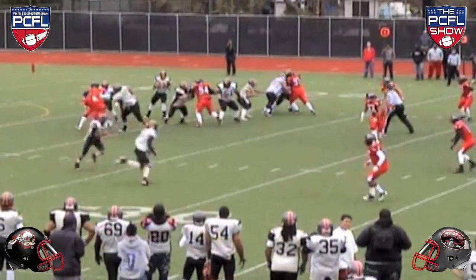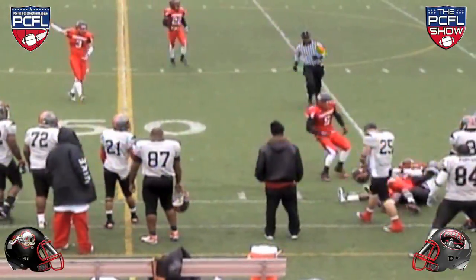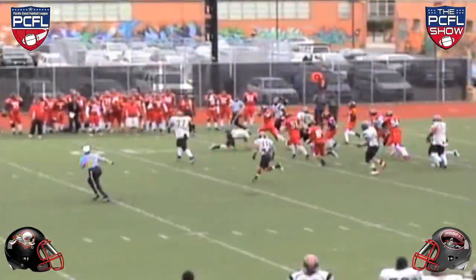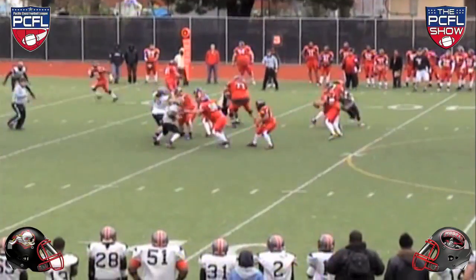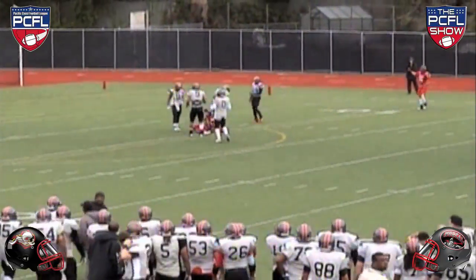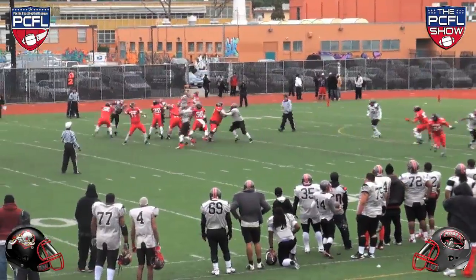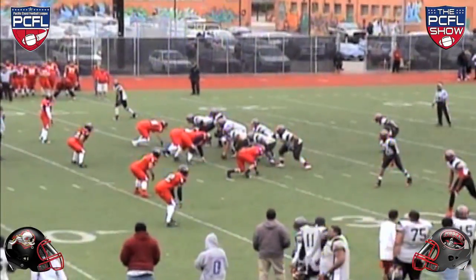It was a mistake-filled first half for the Knights. Quarterback John Russell threw two interceptions in the first quarter. Quarterback Greg Walton was able to take advantage of the turnovers, moving the ball down the field and setting up a touchdown pass to Will Lawrence off play action. The Barnstormers maintained momentum as Walton hit Nick Breeland for a second touchdown in the second quarter. The extra point was good and the score was 14-0.